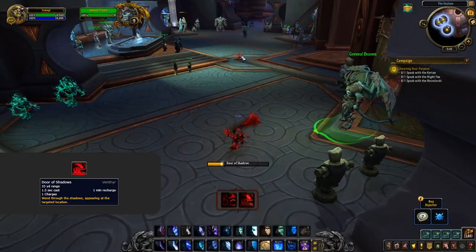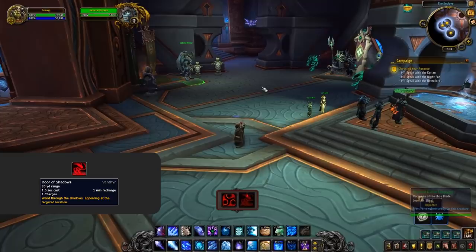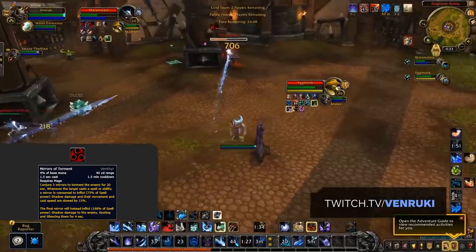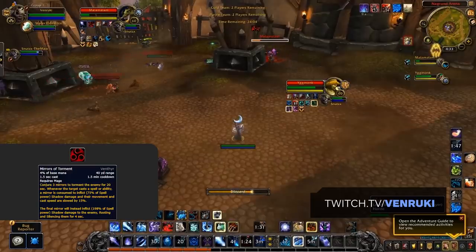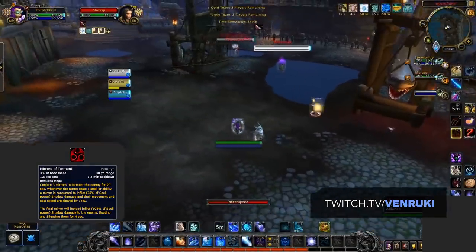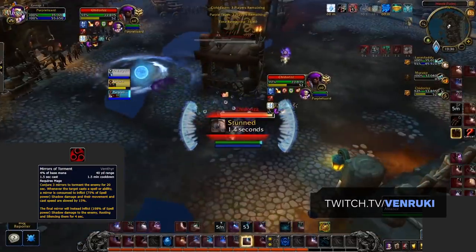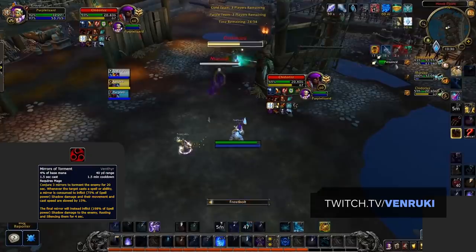The Venthyr Covenant ability is Door of Shadows, which allows you to cast a sort of teleport similar to Blink but with a cast time. Extra mobility is always welcomed, and this can even be used to go up the Z-axis. The class ability mages get for Venthyr is Mirrors of Torment. This conjures three mirrors to torment on the enemy for 20 seconds, and whenever the target casts a spell or uses an ability, one of the stacks is consumed to deal high damage and reduce their movement and cast speed, as well as giving you an added benefit based on spec. For Frost, this gives you an added Brain Freeze proc for some very nice instant damage. If all three stacks are consumed, the target will also be rooted and silenced for four seconds. While it could be argued that the Kyrian class ability is a lot stronger, the main reason for selecting Venthyr is the Soulbinds.